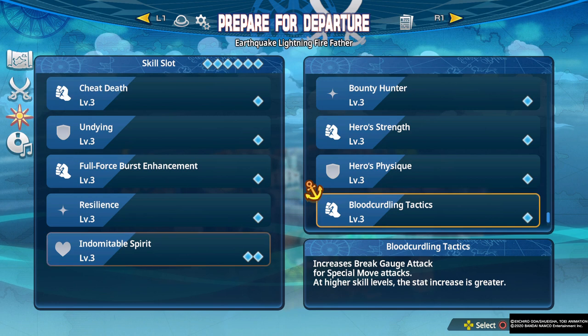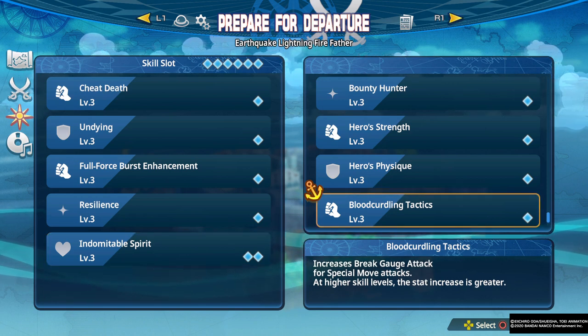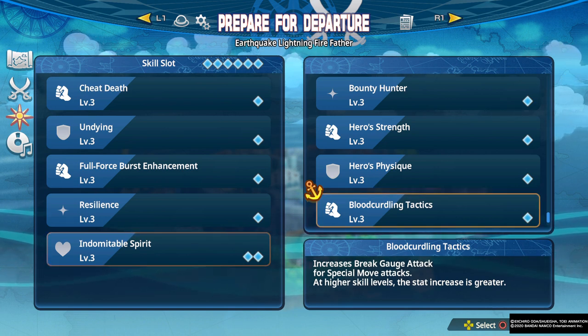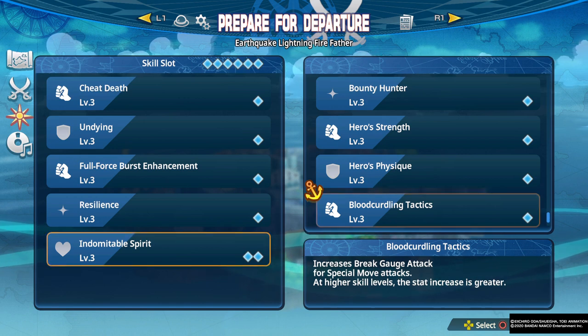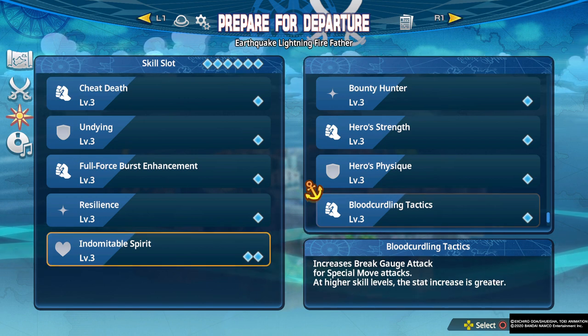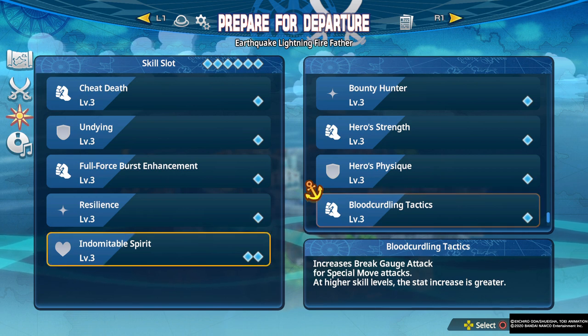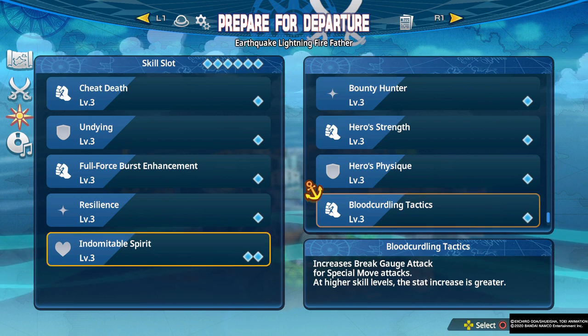Blood Curdling Tactics increases break gauge attack for special moves. Breaking the armor on enemies isn't that hard, so this skill just doesn't feel necessary — it feels like overkill. It may work if you really want to break armor and could be helpful against giants, but you could definitely pick more practical stuff with more constant value.